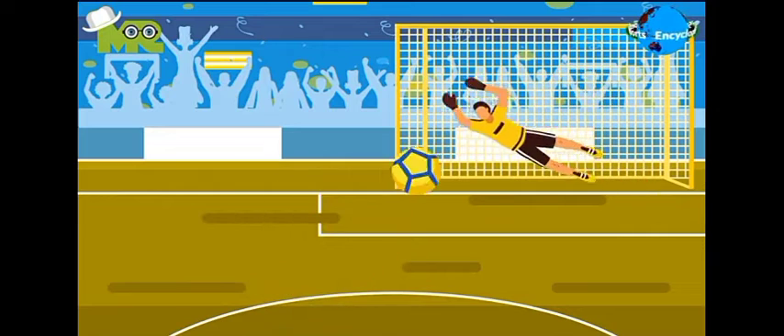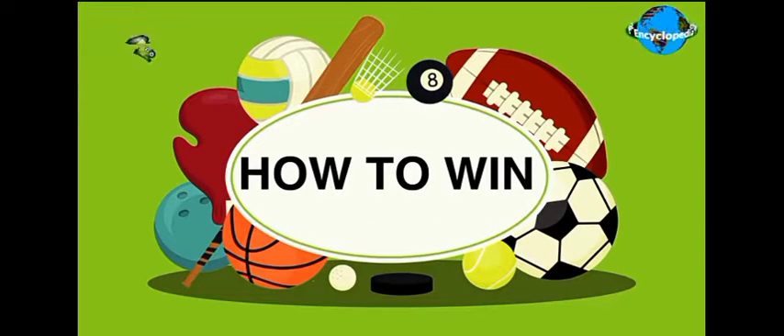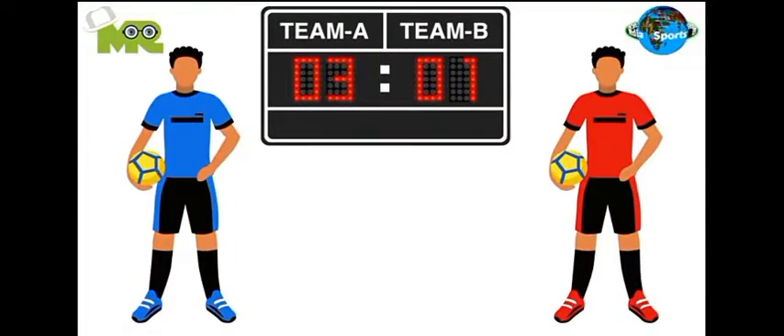A score is given if the player kicks the ball into the net of the goalpost of the opponent's team. How to win football or soccer: the football match is played for a set duration of 90 minutes. In the end, the team with more goals wins the game.